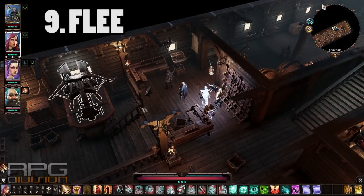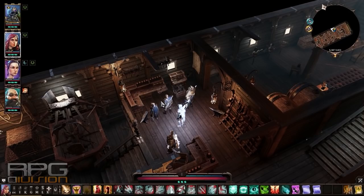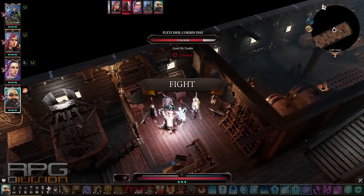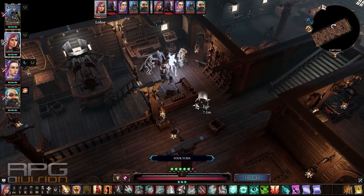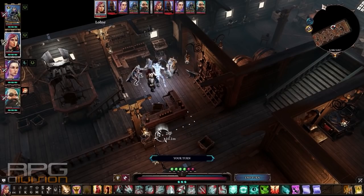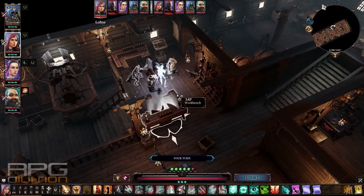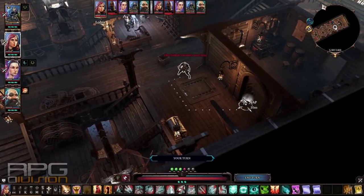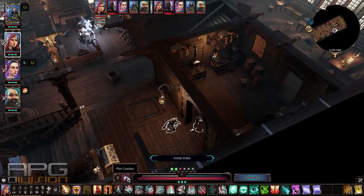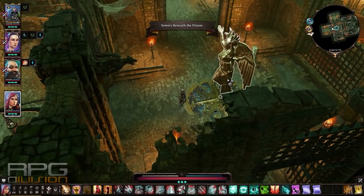If you've messed up a fight, you can flee the battle anytime as long as you have enough distance from the enemy. You will have a Flee Combat option available. If you get into a fight where there's no chance you can win, flee with everyone and then come back later when you're leveled up. You need to be away from the enemy to be able to flee — once you are, you'll teleport immediately to the nearest checkpoint.